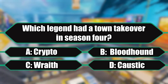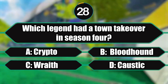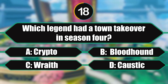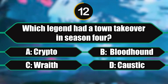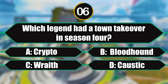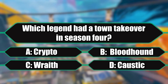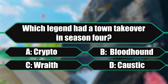Question number six: which legend had a town takeover in Season 4? Is it A) Crypto, B) Bloodhound, C) Wraith, or D) Caustic? I think I'm going to have to pass on this one — I can't remember. Alright, sounds good — you'll use your one skip question here. If you had to guess, which one would you have guessed? I think Crypto. And it's a good thing you used your skip, because the correct answer was Bloodhound.